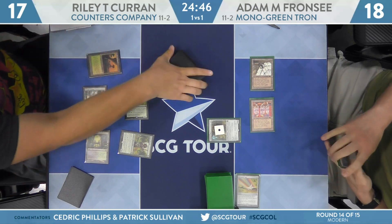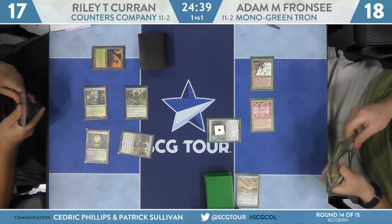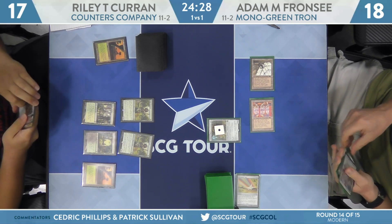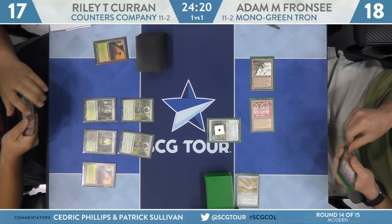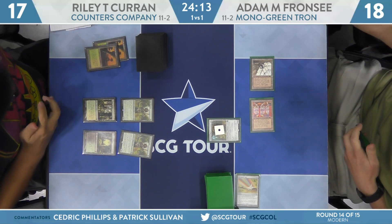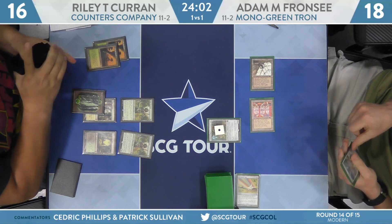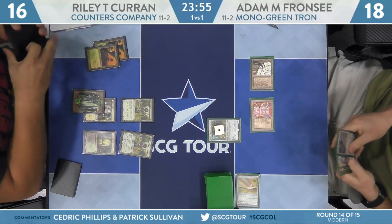Franzi might want to slow his opponent down with the Ballista. If he's got Tron rolled up, he may want to wait until next turn. If he doesn't have a good six or seven, grow it once, shoot down a Hierarch, and leverage that. We know he's got Blast Zone in hand, and he's got both seven-mana Karn Liberated and four-mana Karn the Great Creator — actually it's two Karns, with Blast Zone and an Oblivion Stone. A pretty good hand for the matchup, assuming you have Tron, which we know he does.